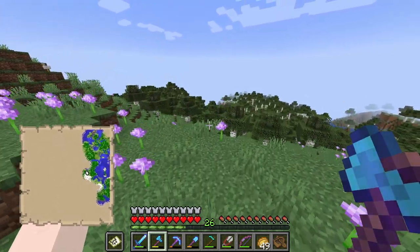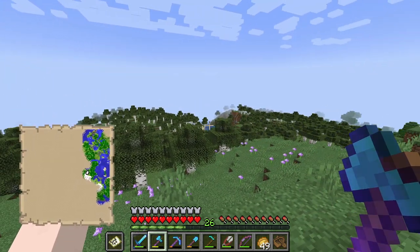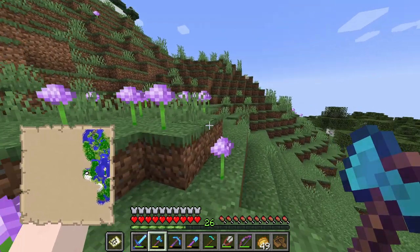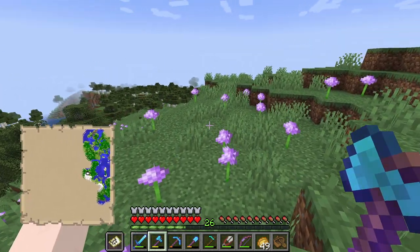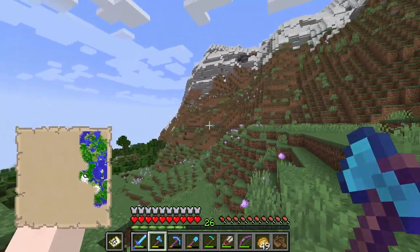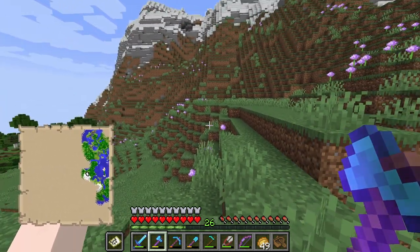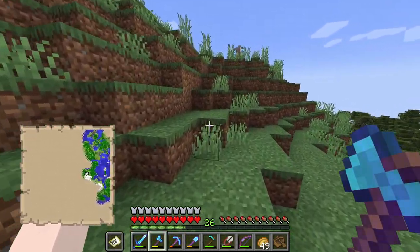And this birch forest right here — imagine if the birch forest update actually happened. That would be a gorgeous view. This really makes me want to start our flower fields that I've been talking about, because imagine just a ton of these flowers sprinkled everywhere over a hill or something back at our base. That would be so pretty. I need to put that on my to-do list. I have so many small projects that I want to do around the base.